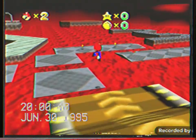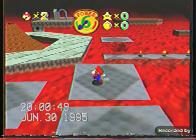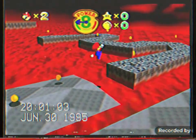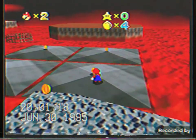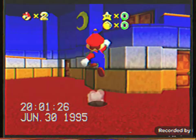Here's the lava level. Watch out for the lava — it might burn Mario. And yes, there are bullies over here, right in this room. You can jump and attack the bullies.